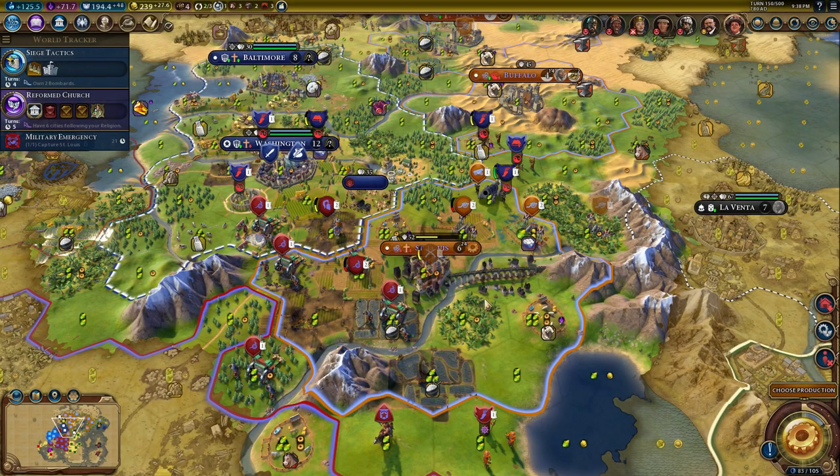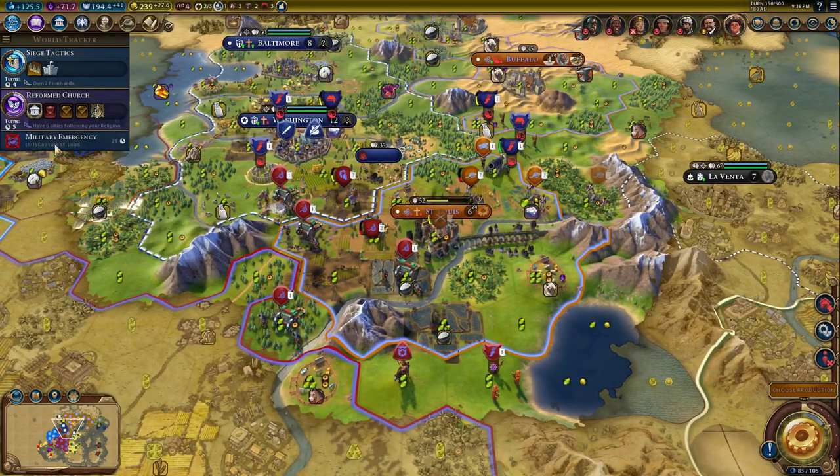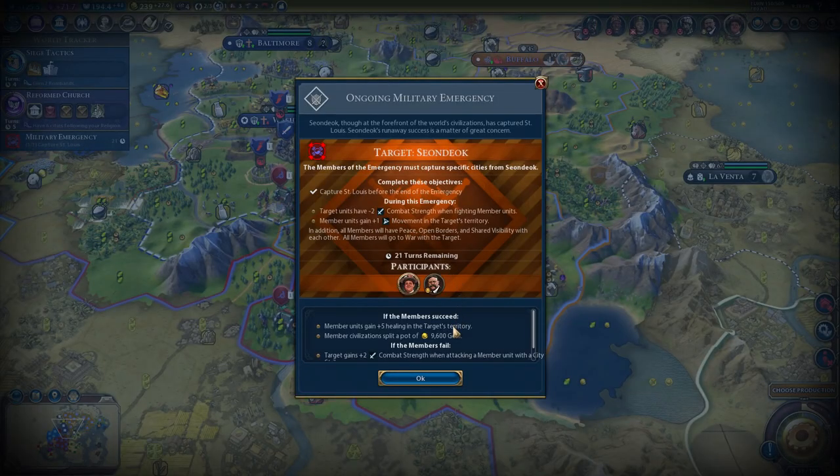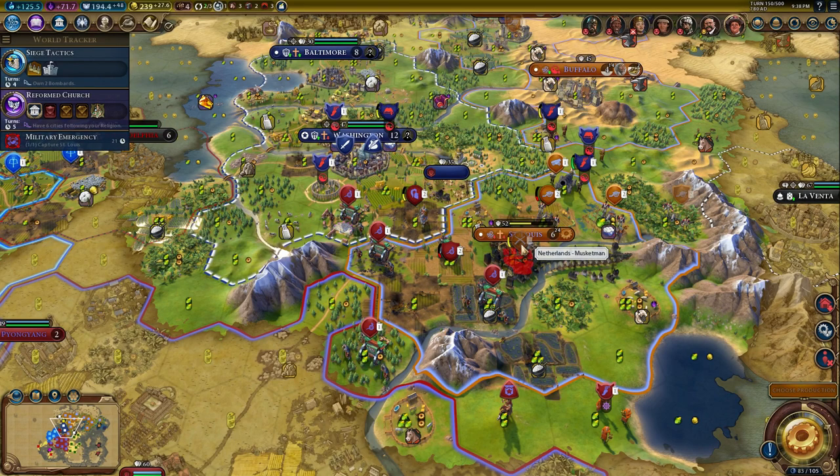Hello and welcome back to my next playthrough of Sid Meier's Civilization VI: Rise and Fall expansion - the Wilhelmina, or Netherlands, campaign on legendary difficulty. Last time we completed our objective of capturing St. Louis in the military emergency, which means we're going to split a nice little pot of 9600 gold between me and Teddy Roosevelt. The only problem is we lost a musketman, which is kind of unfortunate.